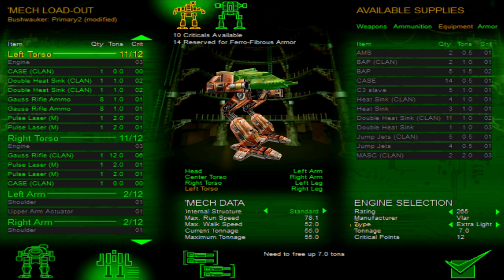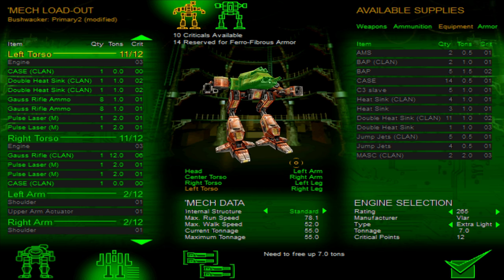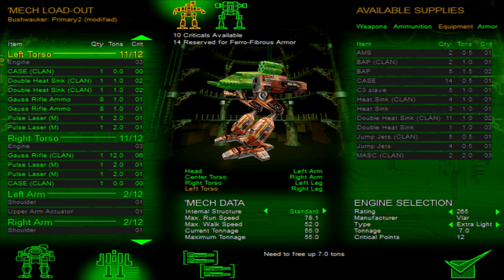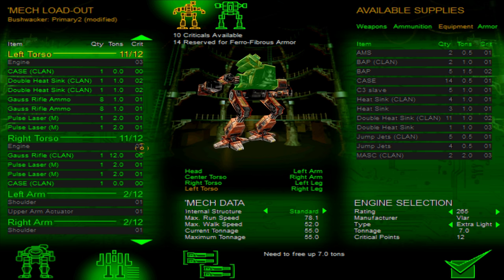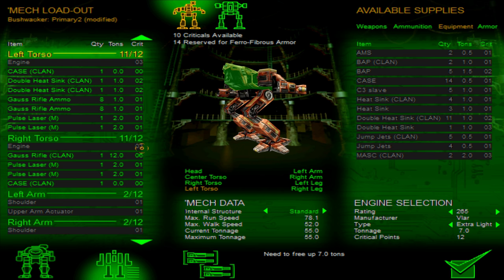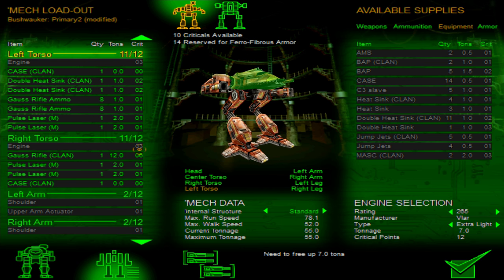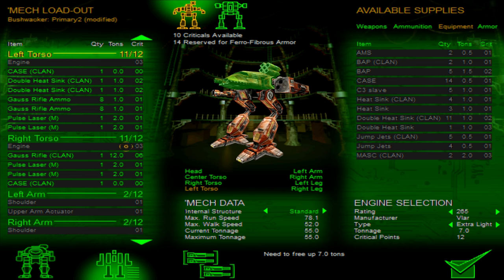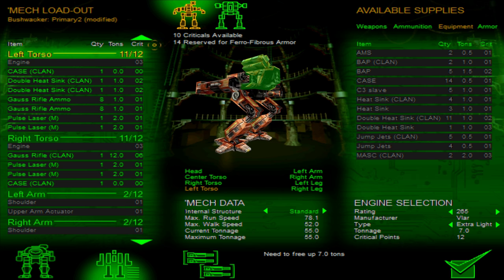A note about engines: I'm using the extra light engine. I'd have to free up tonnage to do anything else with it. Extra light engines take up left and right torso criticals — three and three, as you can see here. I don't think they blow up the entire mech when those sections go; that vulnerability was added to later mech games, likely MechWarrior Online. I think the disadvantage of the light engine is just that it takes up more criticals inside your left or right torso.